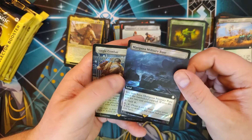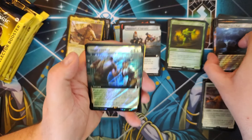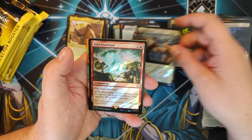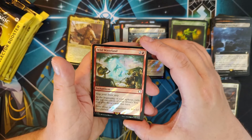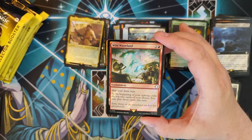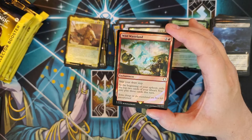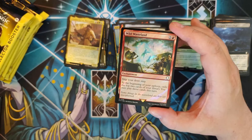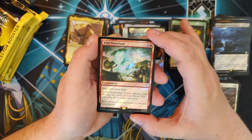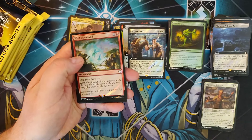Mariposa Military Base Extended with Surge. Single Combat Extended Art Surge Foil — looking pretty right there. Wild Wasteland — this is going in my Kykar deck because I have so much card draw. For two and a red, an enchantment: skip your draw phase, at the beginning of your upkeep exile the top two cards of your library and you can play those cards this turn. And you trigger Kykar because you're an enchantment. Chef's kiss.